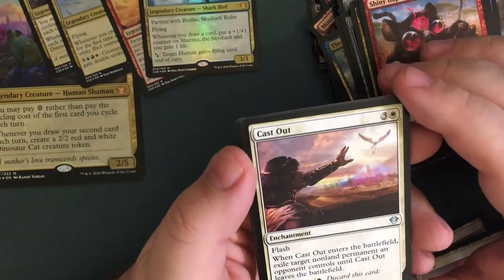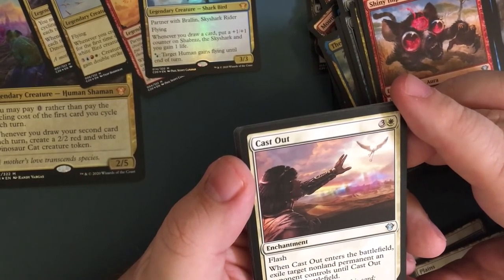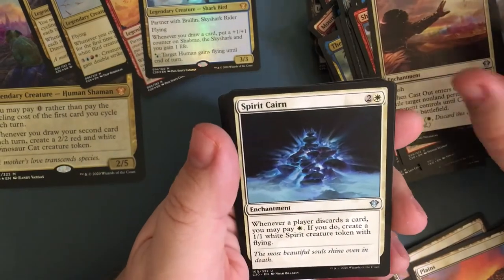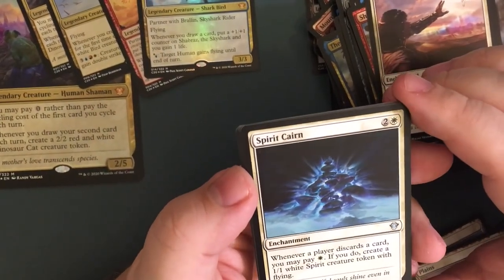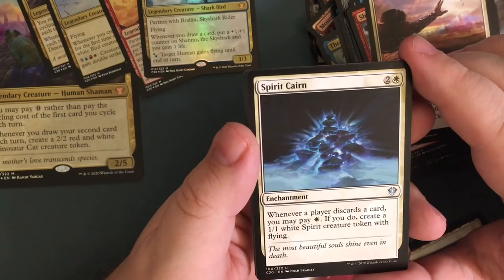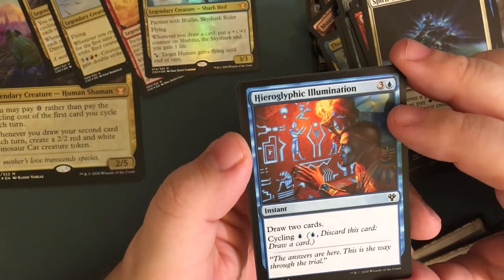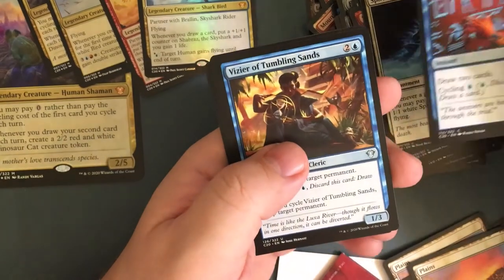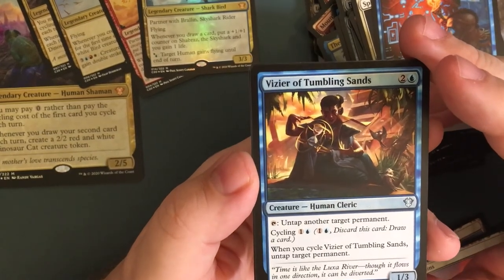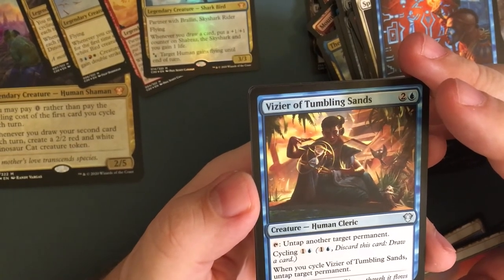Cast Out — for four, it's an enchantment. When Cast Out enters the battlefield, exile target non-land permanent an opponent controls until Cast Out leaves the battlefield. You can cycle it for one white. Spirit Cairn — for three, enchantment. Whenever a player discards a card, you may pay one. If you do, create a one-one white spirit creature token with flying.